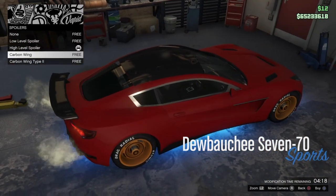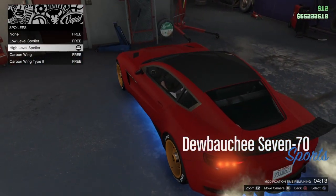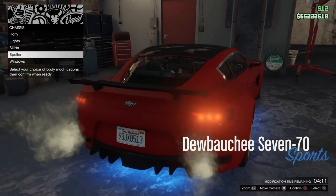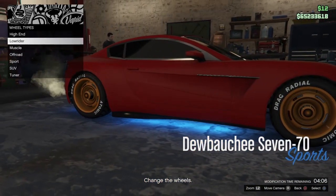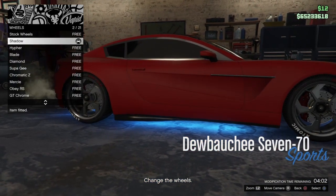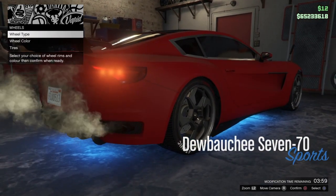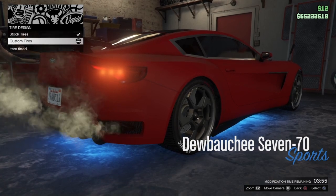It takes approximately 12 hours for the bunker to fully fill up with product, and it takes around five purchases of supplies to fill it up - each supply purchase lasts around 144 minutes before more supplies need purchasing. It takes five hours for every biker business to fill up, and they need new supplies purchasing around every two hours. It's very beneficial to have your clubhouse located in the city so you can easily check when your businesses need resupplying. Remember, that's how long it takes with max upgrades, and you need to be in free roam for your businesses to fill up.